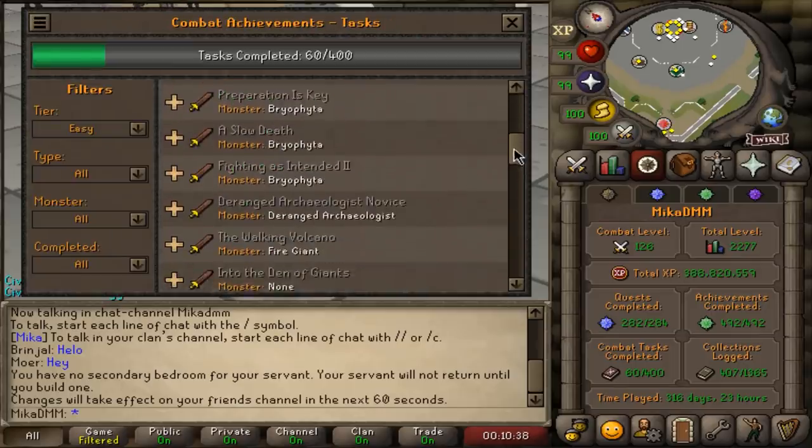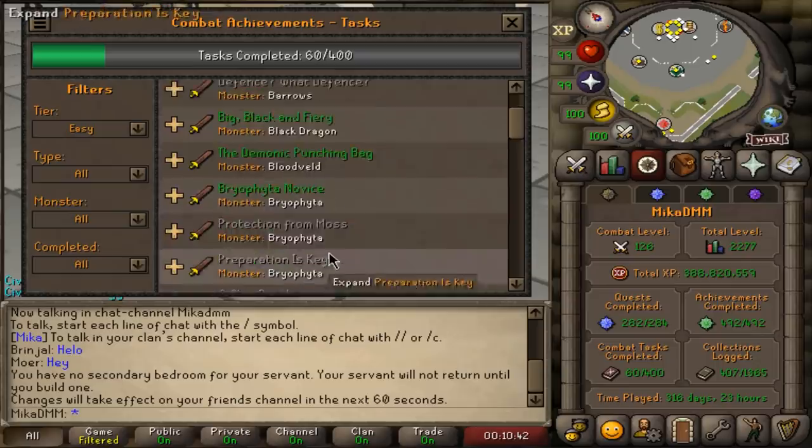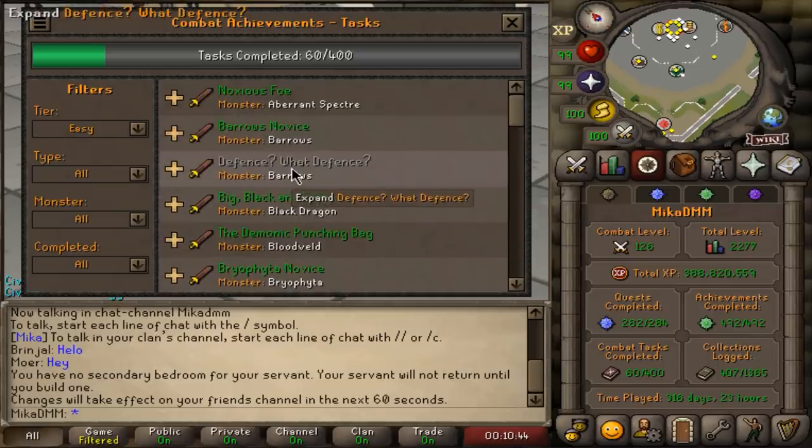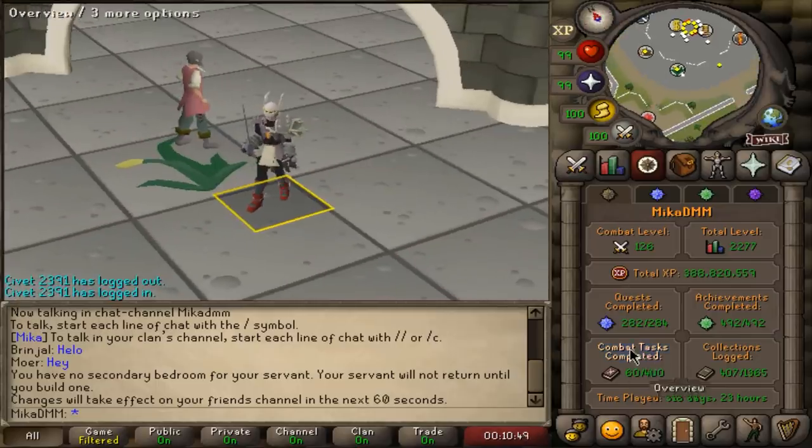I'm not going to start in the Grandmaster tier because I think that's kind of useless if you can't complete all of them yet. We're just going to start at the beginning - start at Easy and work our way towards Elite and Hard. A lot of them are already completed, but the ones that are not is what we're going to focus on in this video. So I hope you guys enjoy, and let's get right into it.